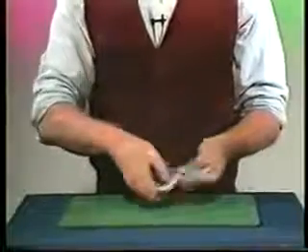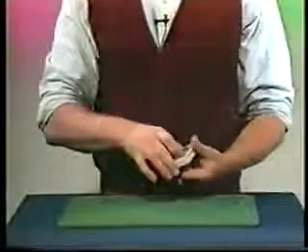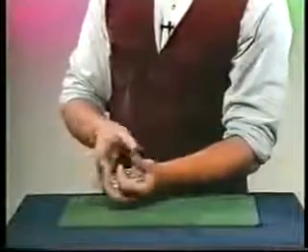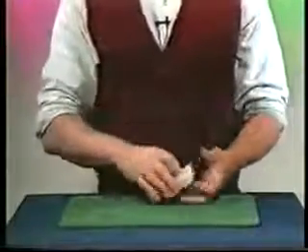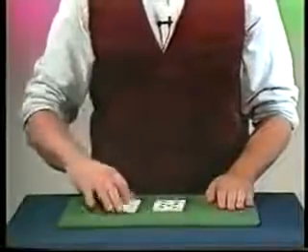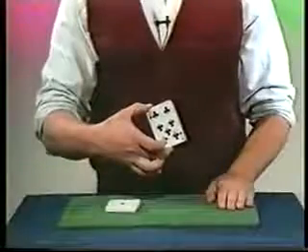Let's take your card and cut it into the pack one more time. And this time what I'll do is try to find your card by looking for it. I'll simply look through the cards real quick. I saw your card was exactly 28 cards down from the top of the deck, so all I have to do is cut exactly 28 cards, and I've found your card.